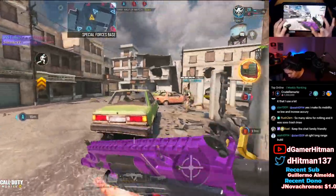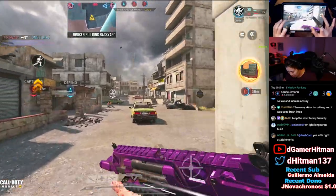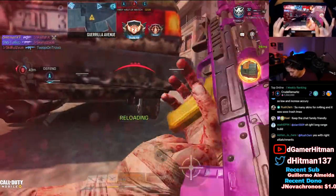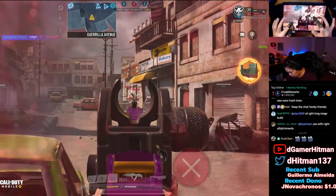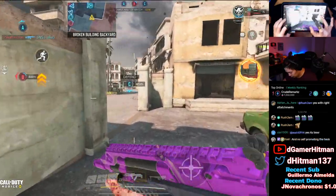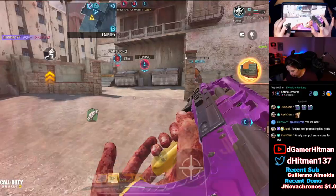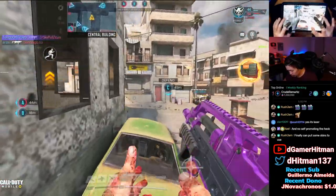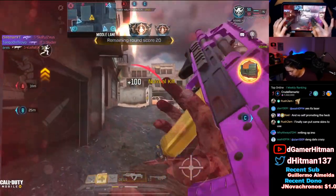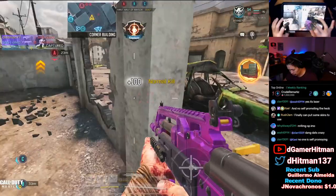Got an assist there. Oh my god, where did I get lasered from? The AK. We just capped B. There's a sniper behind - can I chase him? Where did you go? Oh my god no. It's fine, we got B. Friendly shock RC is coming - get this kill here. Shock RC has been destroyed.